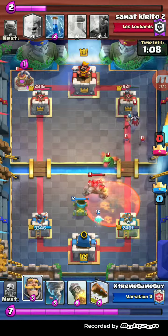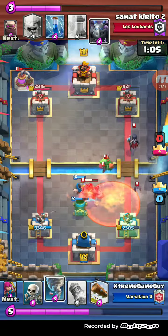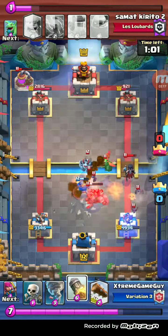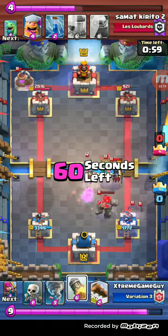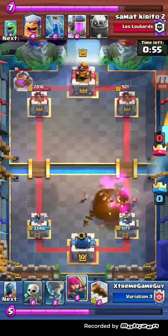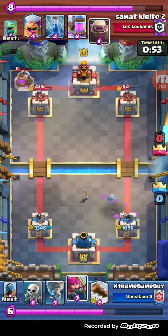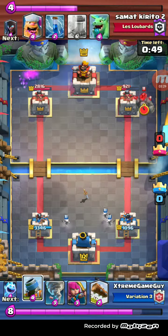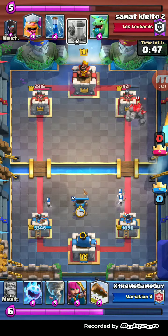He should have just punished right away — a good player would have known that. But this is why I love the Rocket: I didn't even need to use Tornado. I just Rocketed it, and that took out like 18 elixir worth of stuff.